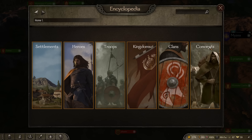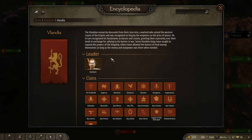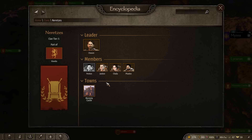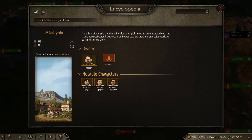It's extremely comprehensive. You have the kingdoms, all the different factions, all the different clans in those factions, all the people in every clan, everything they own, and all the locations — which you can track and untrack, putting a marker on your map for that location. You also have all the settlements attached to them with a little descriptor.